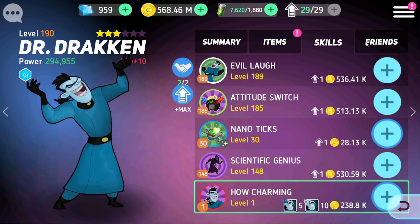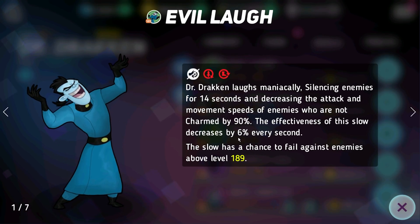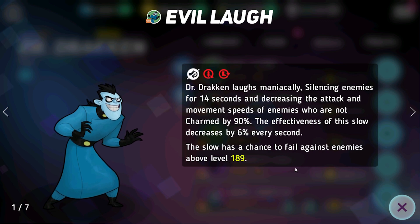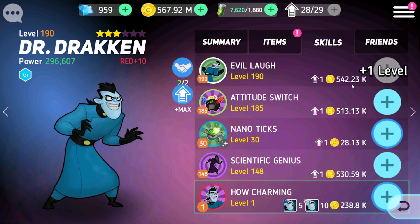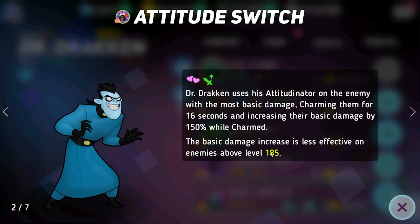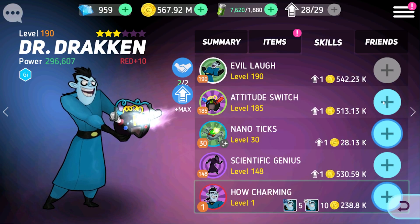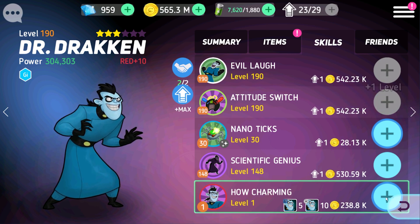As you're leveling up your character's skills, pay attention to which skills have level contingencies. So like Drakken — this one has a chance to fail against enemies that are above a certain level. These are the kind of skills that you want to prioritize spending your skill points on first. A basic damage increase is less effective; it doesn't mean it will fail, but it's not going to work as well. So anytime you're leveling up skills, focus on these first.